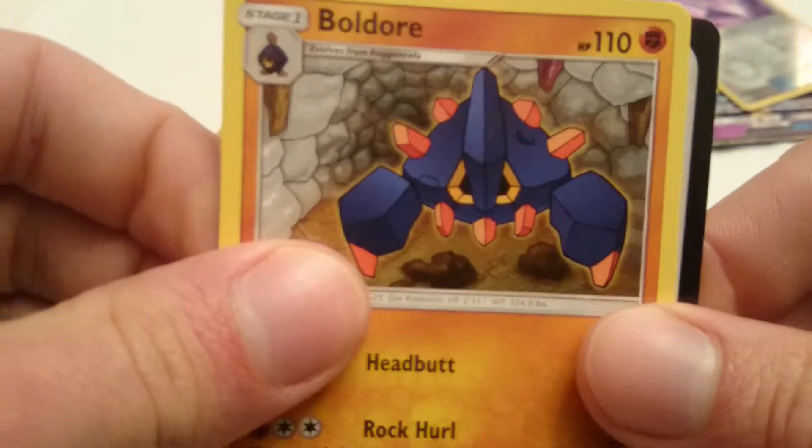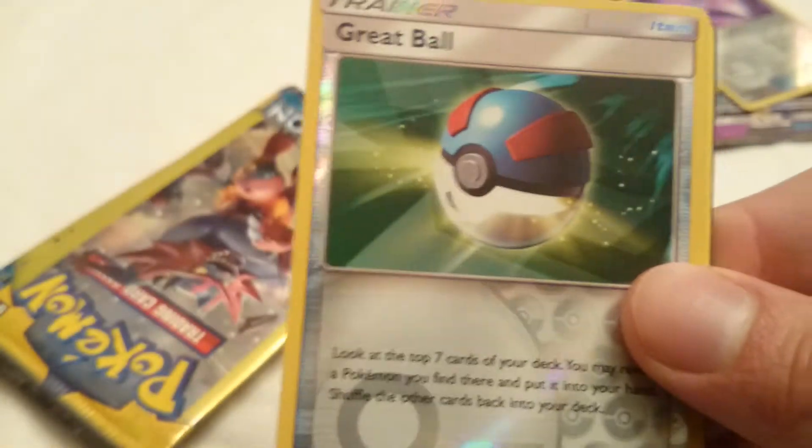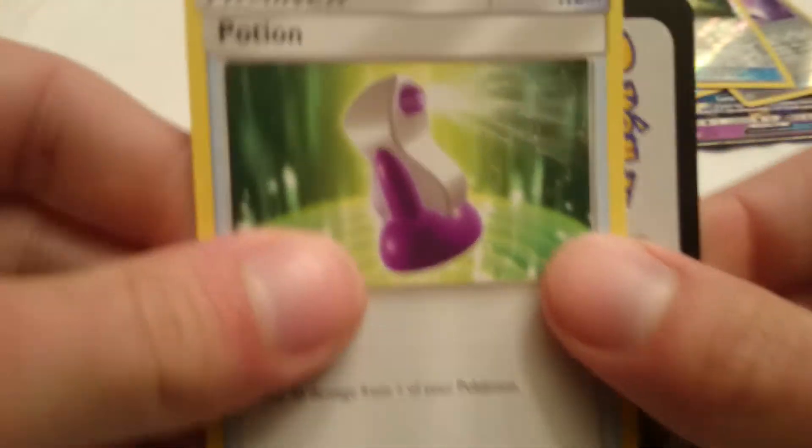Looks like he's guarding a dungeon, it's kind of a cool card. Alright, we got ourselves a Fearow, a Great Ball Reverse Hollow, and a Potion.